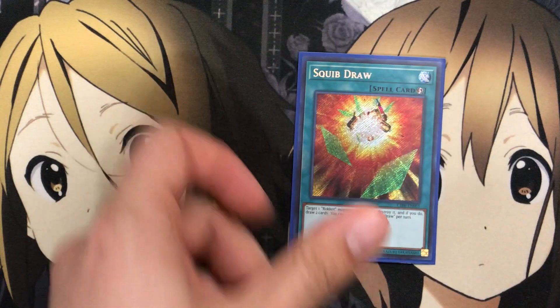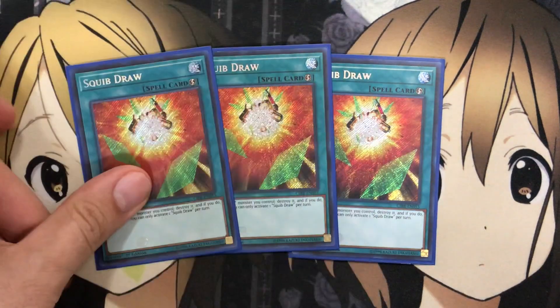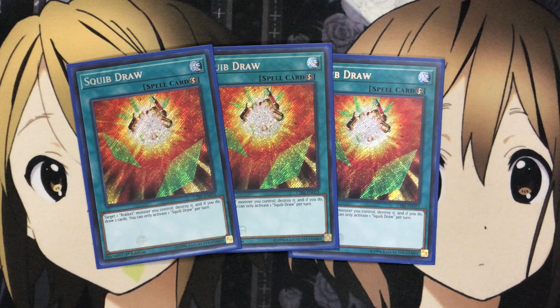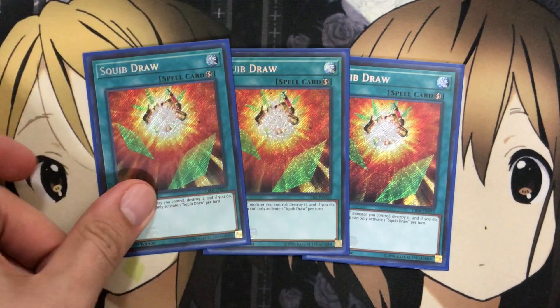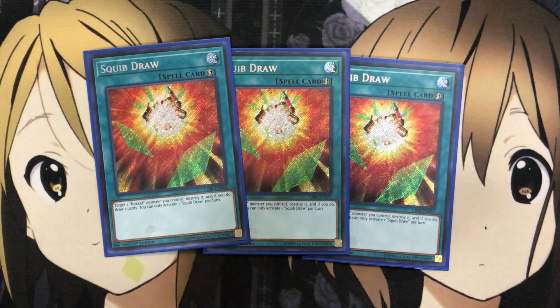I also run three Squib Draw. You target one Rocket monster you control, destroy it, and if you do, draw two cards. You can only activate one Squib Draw per turn — kind of like a very easy Allure of Darkness to use with the deck, since you make use of the destruction of the Rocket Dragon as well. It's an easy Quick-Play Spell you can set and set up — if your opponent tries to destroy your Rockets, you can just destroy them yourself and get the draw power off.